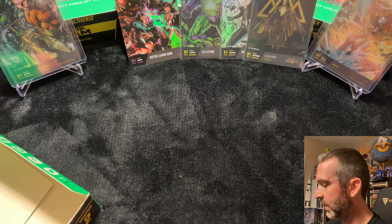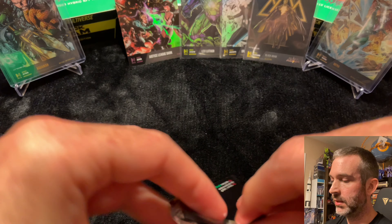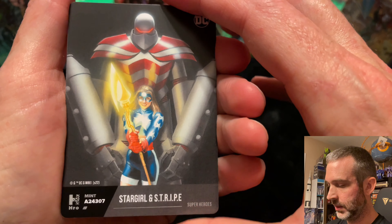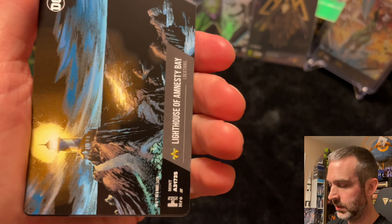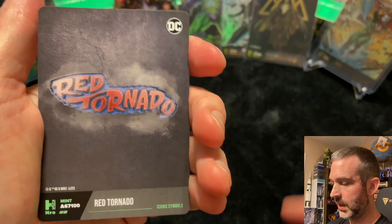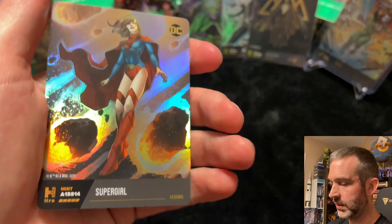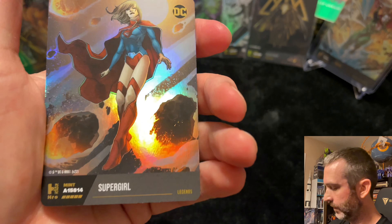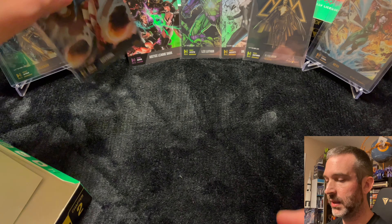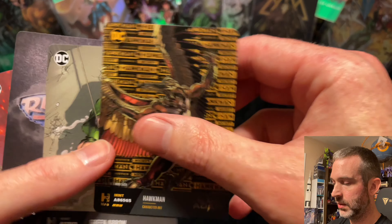I'd like to get more three digits or maybe even a two or one digit. Pack seven on the left — we are on track with the legends, having pulled three. I expect that we'll pull at least one more. Common. Uncommon. Lighthouse common. Uncommon. Common. Superior. And there's another legend — Supergirl. So we have pulled four legends. Maybe we can get a fifth out of this box. That was another pack where there was only one Black Adam card.